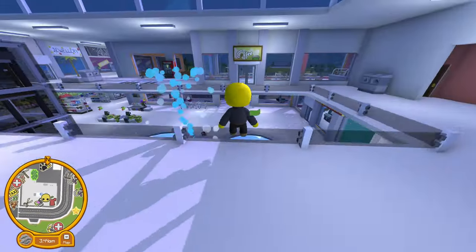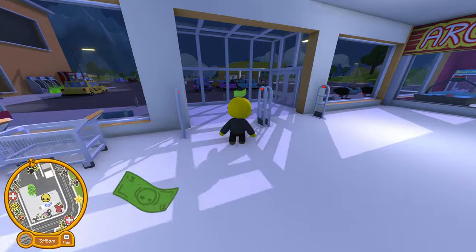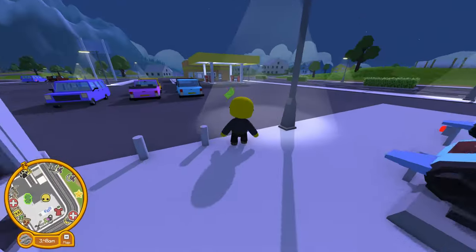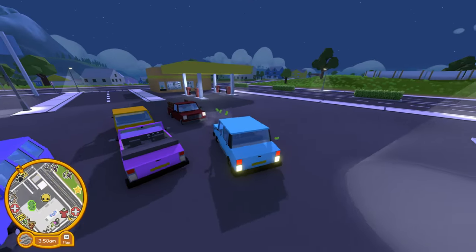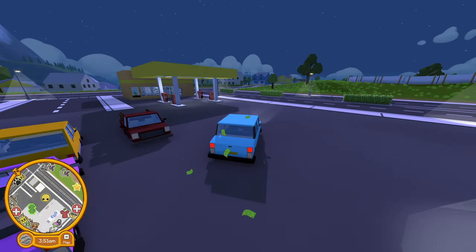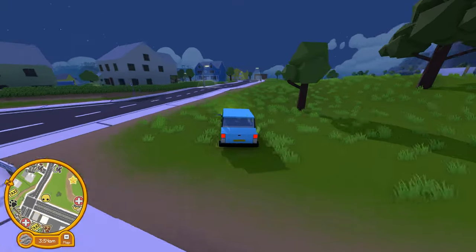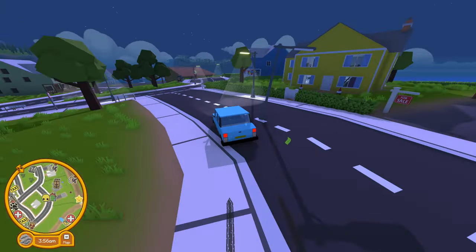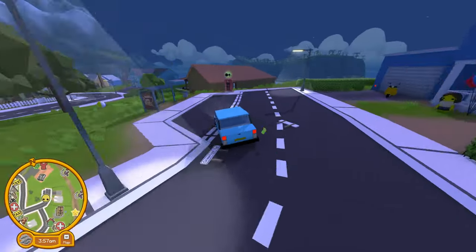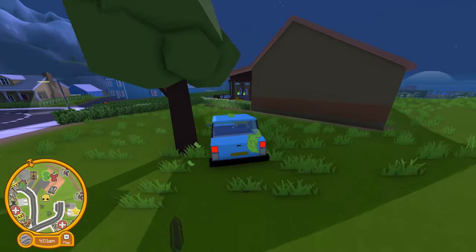The next store is also on this island — the residential island — over by the clown birthday house. We'll jump in this car and drive right over there because it's not far at all. I have not played Wobbly Life in about a month, so my driving has not improved by not playing. Funny how that works.